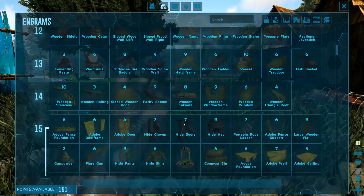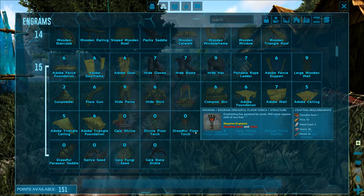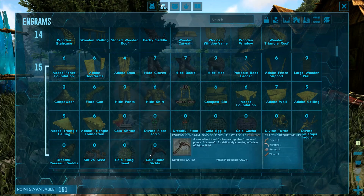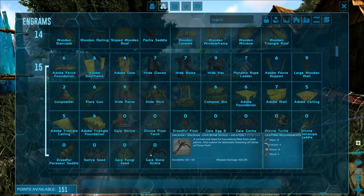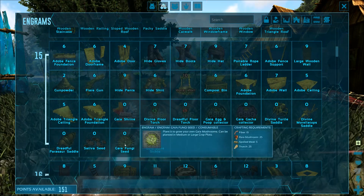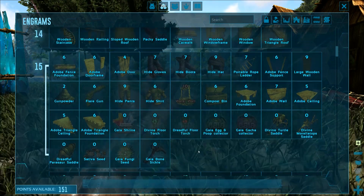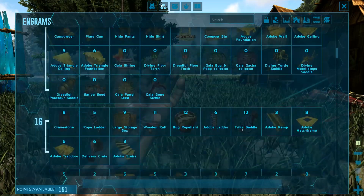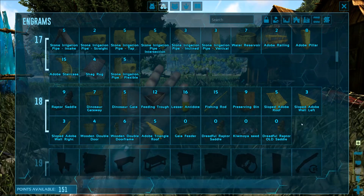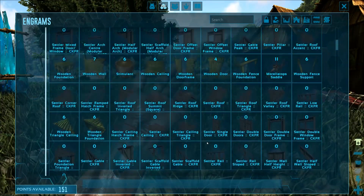Jesus, there's so many building parts, it's ridiculous. Gaia gotcha collector, poop collector, bone sickle. Oh, you can build a sickle out of bones — that's nice. I can grow sativa. Gaia fungus. Gaia shrine. Interesting, I'm just reading some of these engrams because they're crazy. Old raptor saddle — supposedly it's old.